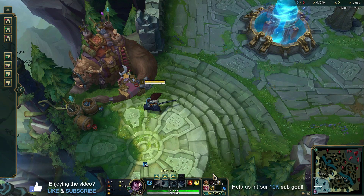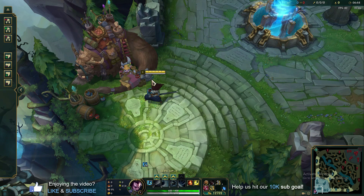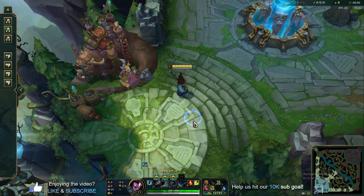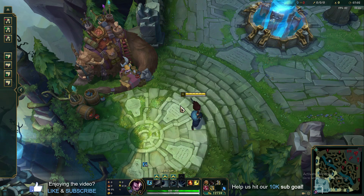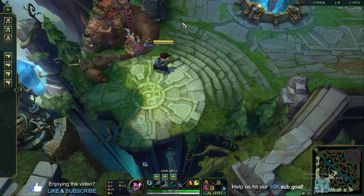The last core item is Infinity Edge. If you can get Berserker's Greaves, Immortal Shieldbow, and Infinity Edge in under 20 minutes, you're in a great position to win games. The key is not dying early and maximizing gold income — it doesn't have to come from kills. As a manaless champion, you can just stay in lane and keep grabbing last hits. Dying is the worst thing you can do: you're off the map, missing XP and gold. A lot of people get way too aggressive early, die, and fall into an insurmountable hole.